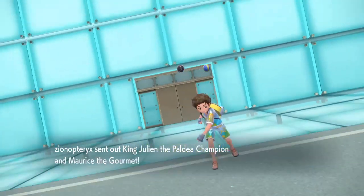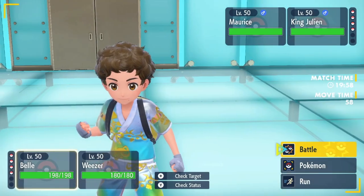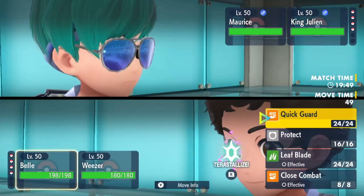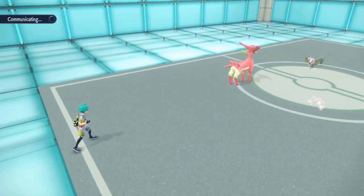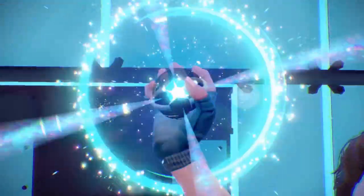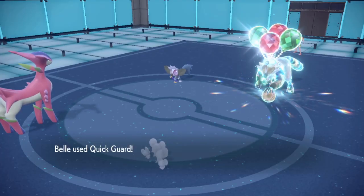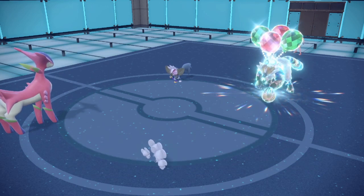I don't really know what my opponent's team wants to do, but I know Passimian actually gets Receiver as one of its abilities and also gets Defiant — maybe he's Defiant and was predicting an Incineroar lead. I'm going to go for Quick Guard this turn. He's Tera Flying — is he going for Tera Blast? I think I'm dead. Wait — Swagger? Oh wow, I dodged a bullet there.